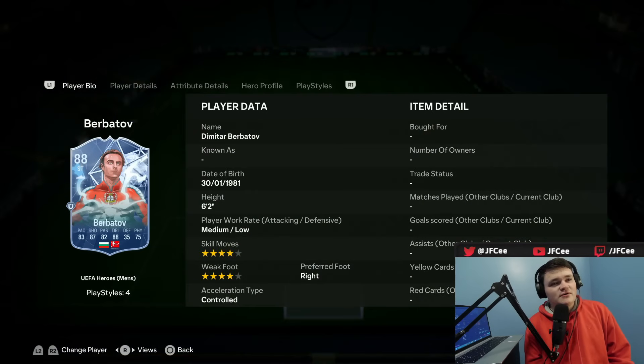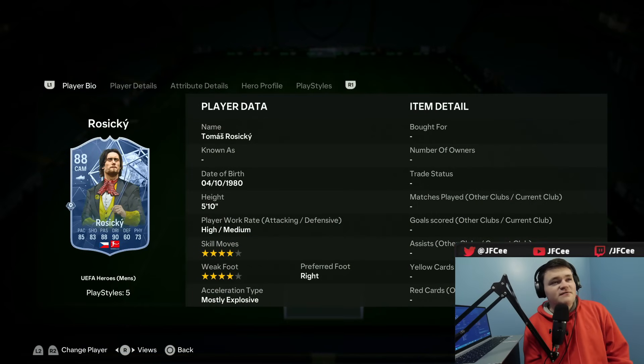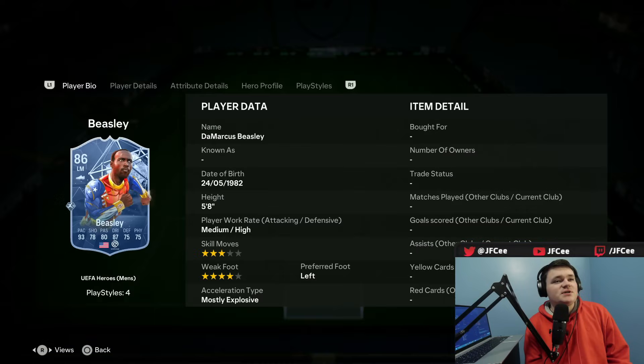Ole has first touch plus, Berbatov has first touch plus, 4-star, 4-star - then it's a weak foot boost. Rositsky now is 4-star, 4-star with incisive pass, that's pretty awesome. Ramirez has intercept plus, because of course he does. Rickon looks like my hairy ass. And Demarcus Beasley, once again, still has rapid plus.